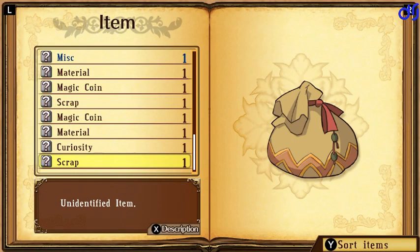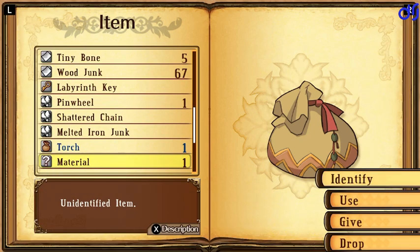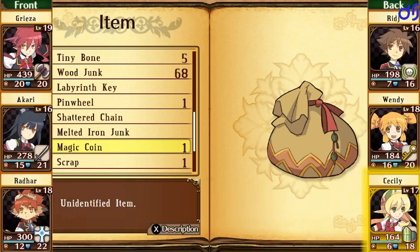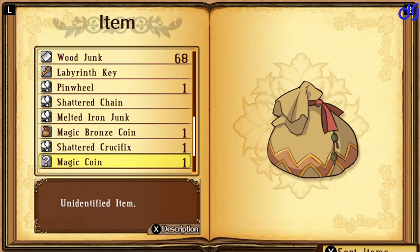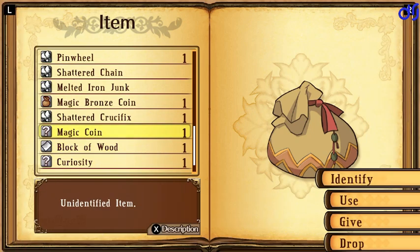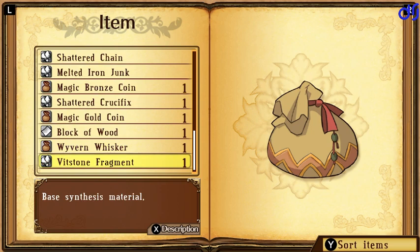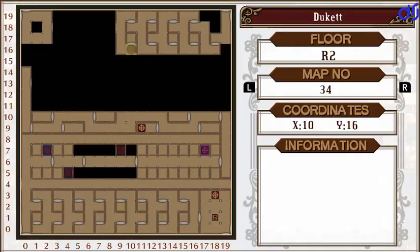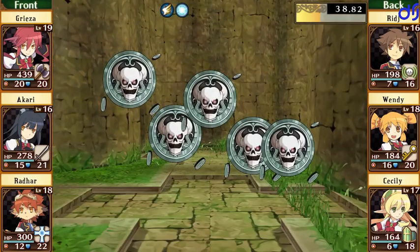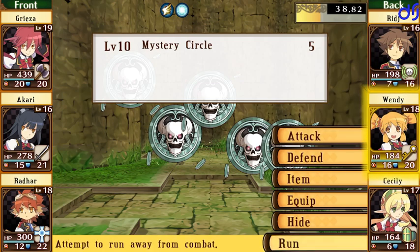We've got a lot of MP to spare for doing that check, so it's not like we have to be too stingy with it. What the heck — a Vidstone Fragment. Let's just immediately use the torch to get it out of our inventory. Another Shattered Crucifix. A Magic Coin — there you go. Oh, a gold coin. Hey, a wyvern whisker! That's as good as another wyvern ticket, which is excellent. It can save us a fair amount of wandering around through labyrinths we've already cleared.